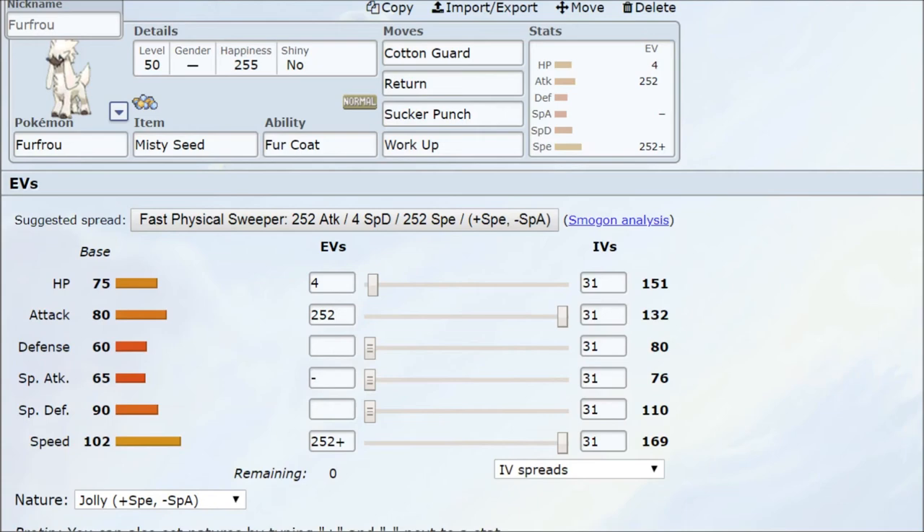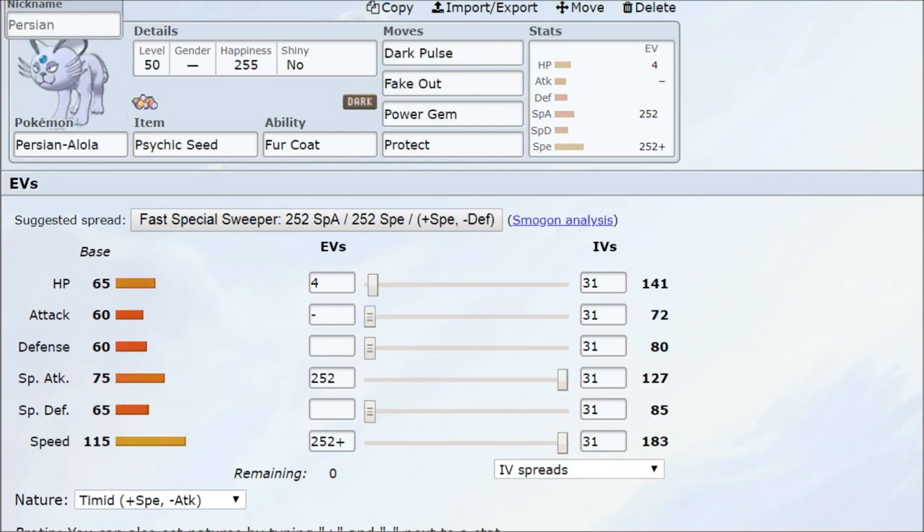I'm also looking at Furfrou — the Generation 6 poodle — with the Misty Seed and Fur Coat ability. Fur Coat increases Physical Defense by about 50%, making it harder to KO. I'm going for a Jolly nature physical attacker, using the Misty Seed in Misty Terrain to protect it from burns and preserve its physical attacking power. The plan is to set up Cotton Guard or Work Up, then go for Return and Sucker Punch damage.